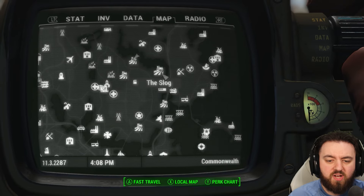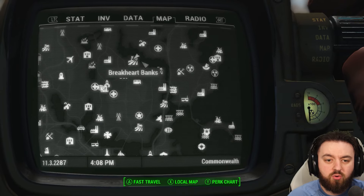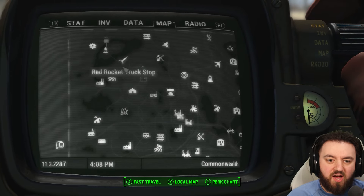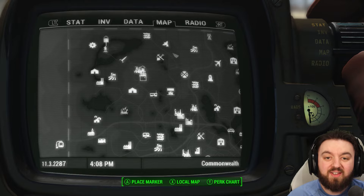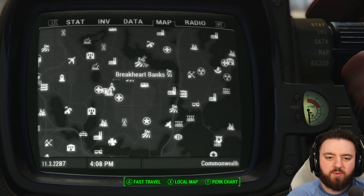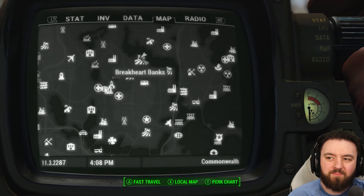Breakheart Banks is located at the northern part of the map, close to other settlements like Greentop Nursery and the Slog. Perhaps they thought having three so close together wouldn't have made a lot of sense — but then you look at Abernathy, Red Rocket and Sanctuary, and it seems it didn't stop them before.